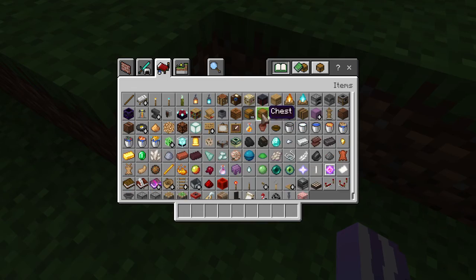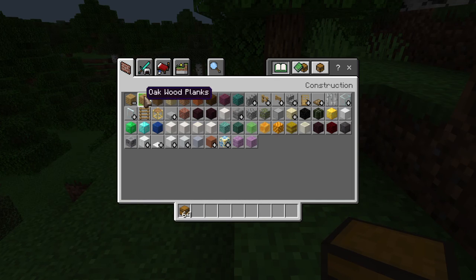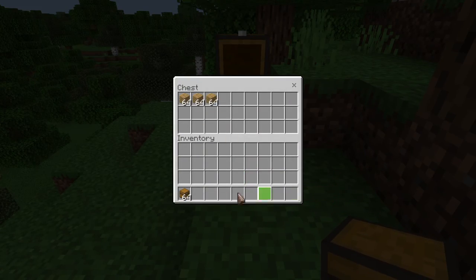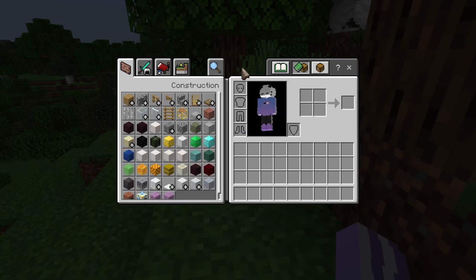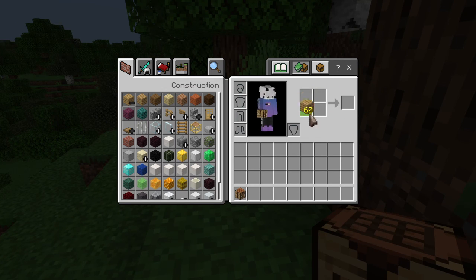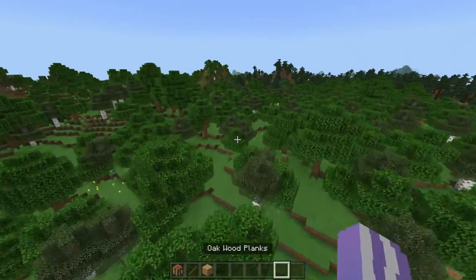First we're going to get a chest — get like a bunch of blocks. You're gonna hold Shift and the mouse button to move items. You could do this at a crafting table too. That's all it does, so yeah, that's basically that.